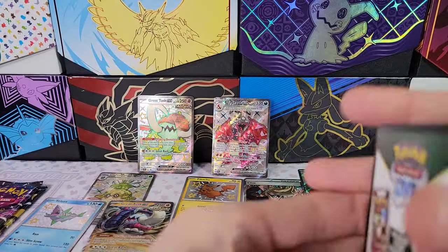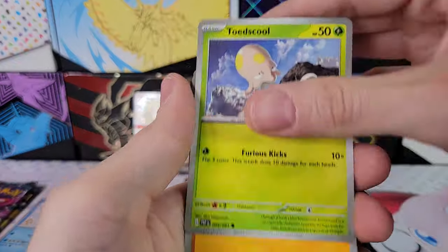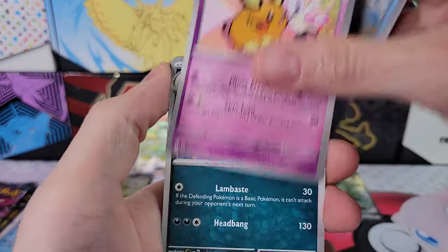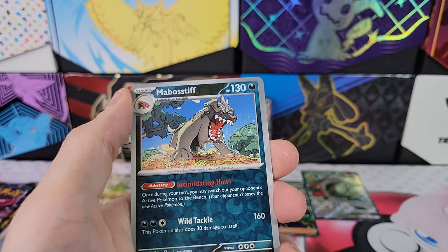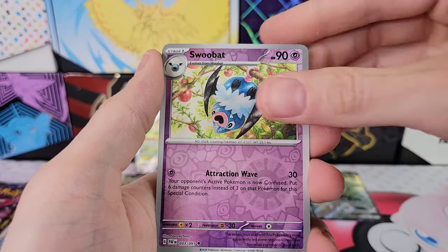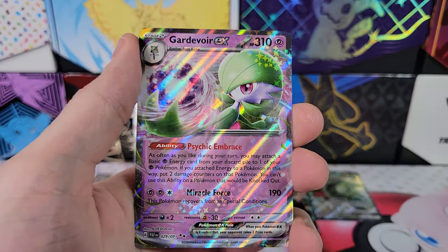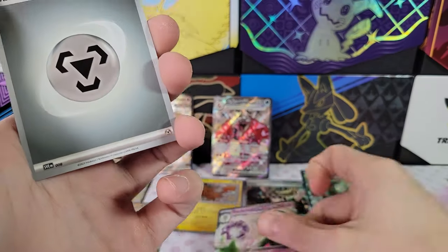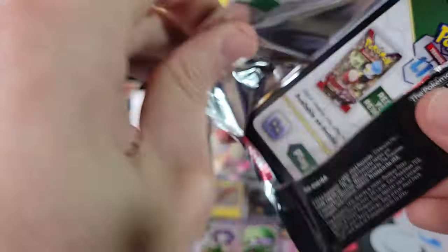Gengar. We've got Mabostiff for the first reverse. Swoobat. And Gardevoir EX — Double Black Star, I'll take it. Still two packs. We've gotten a hit in every pack so far. That is pretty crazy.